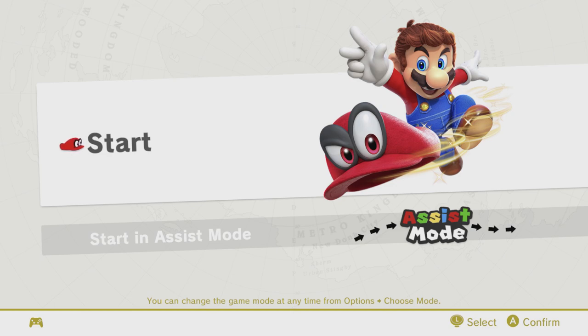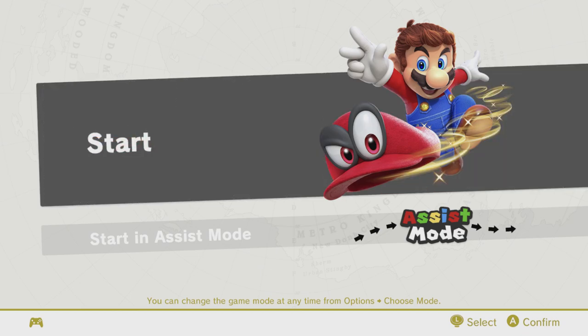Hey there everyone, this is Danielle, and today we're going to be playing Super Mario Odyssey with the crouch button permanently held down.